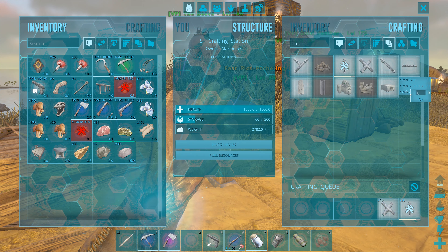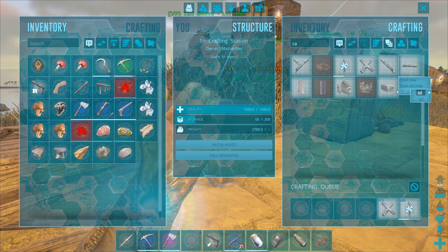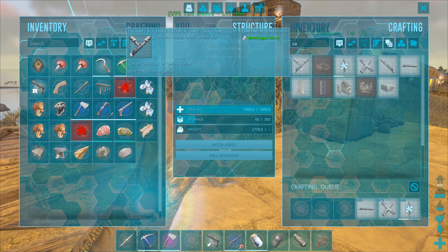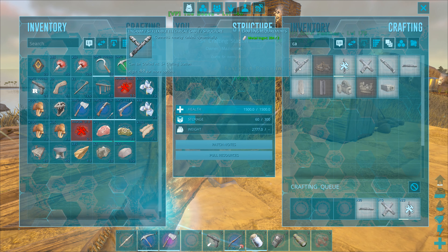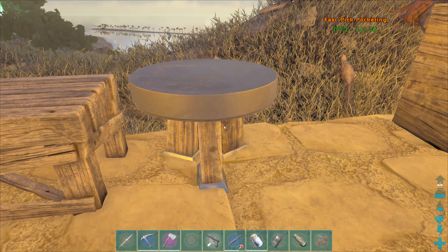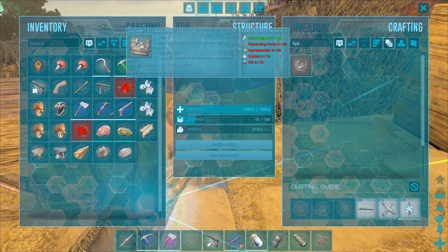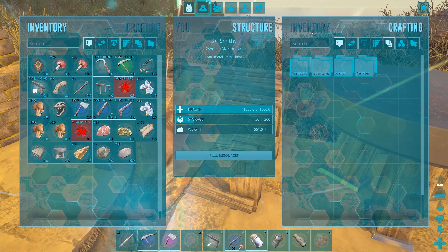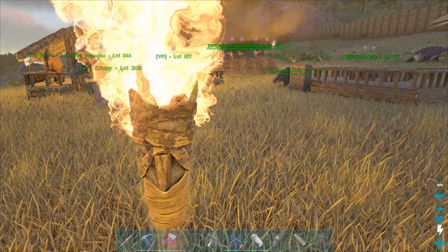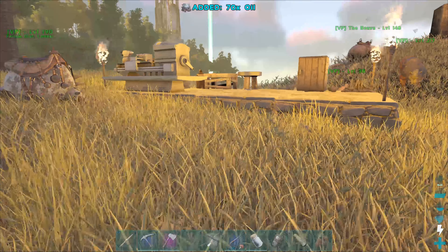Helps if I look on the right — inventory. Not enough resources. We're gonna move the fabricator, that's alright. We might make some refining forges — what do they take? Stone, flint, fiber. Can I make them in here? Yes I can. Not enough resources — we need flint, probably wood as well. Let's find a rock.